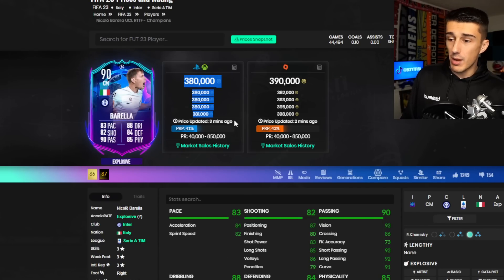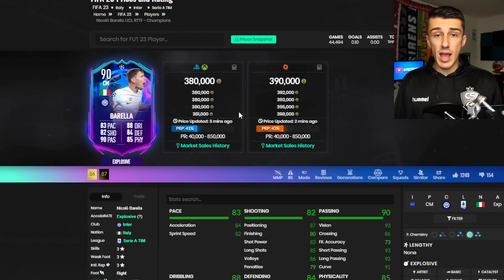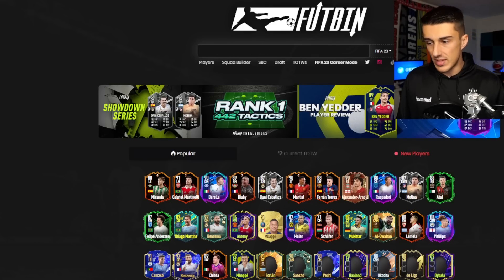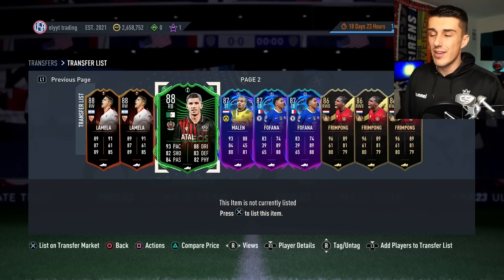Then there's Barella, back up to 380K. I think that card will be well over 400K by the time Inter Milan play next, and that's when I'm going to sell. I'm not going to hold that card past when they play — you're risking them losing, risking these cards dropping a ton. We've seen it time and time again; you don't want to hold those cards through their match. We saw what happened to Roberto Firmino and Bruno Guimarães during Path to Glory.